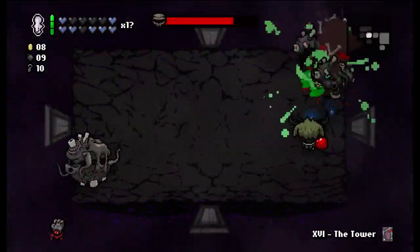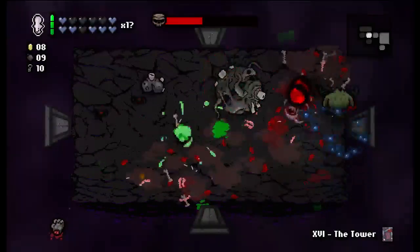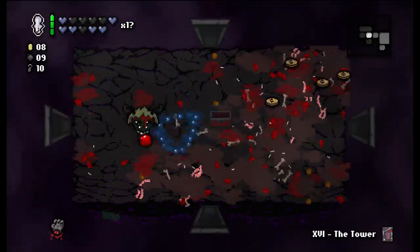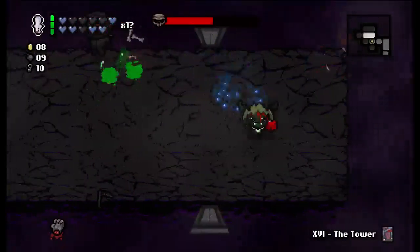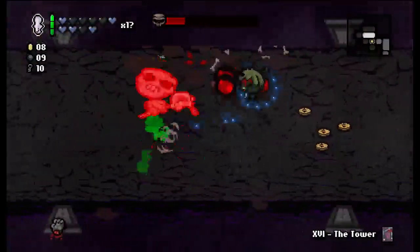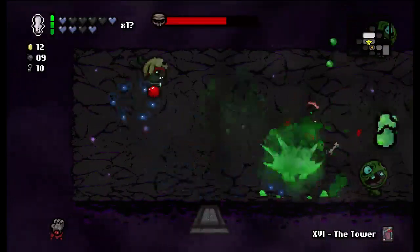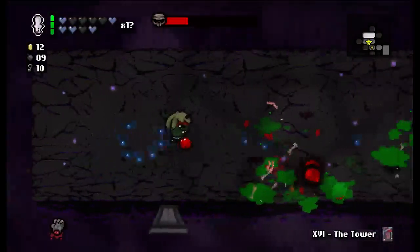Don't take stupid damage. More flies — double death, oh shit. It's kind of hard to see a scythe on this floor. Two sauce sloths and two ultra sloths — not an issue.